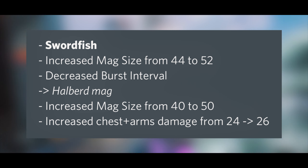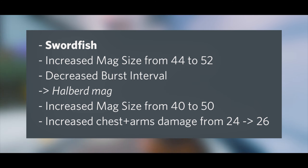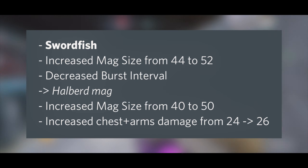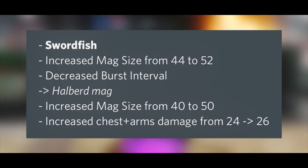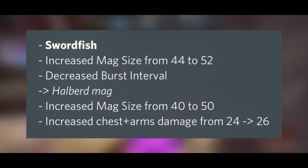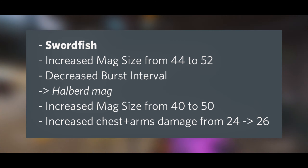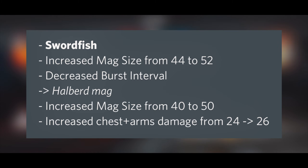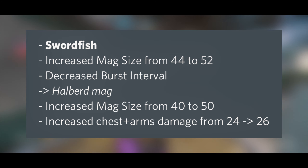The Swordfish is getting an overall buff. First, we're getting increased mag size from 44 to 52 and a decreased burst interval, so it's going to be shooting faster with more bullets. For the Holger magazine, the size goes from 40 to 50, and chest and arms damage goes from 24 to 26, making it a basic four-shot. It was pretty balanced already, so I'm not sure how I feel about this, but we'll have to see.